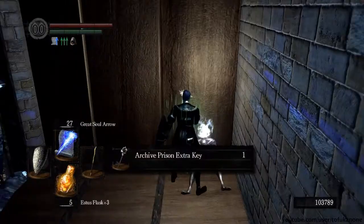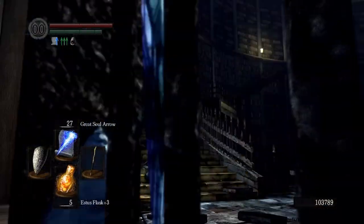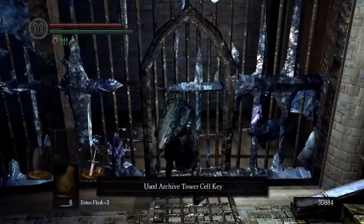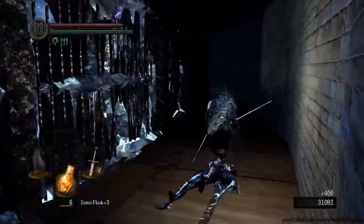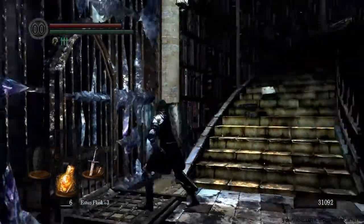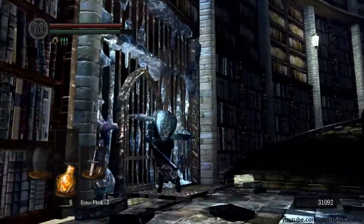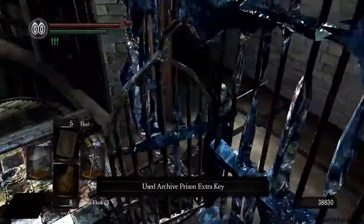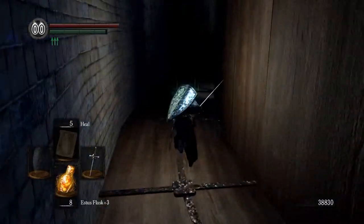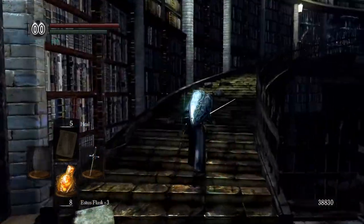This first cell contains the extra key which we need to open some of the other cells. I would also recommend you close the door behind you, because if ever you go into this area again the door will be closed and the crystal hollows inside can't get you. This second cell is completely empty - it just has a way where you can jump down into the previous cell, but since we've looted that already there's no point. The third cell has no enemies and only a soul item. Close the door behind you - wouldn't matter for this one but might as well make a habit of it.